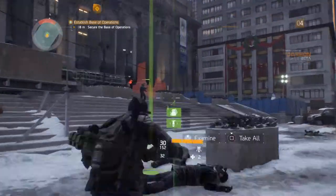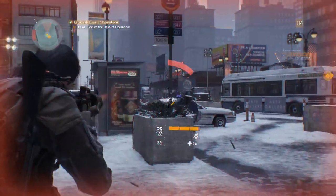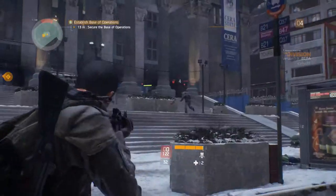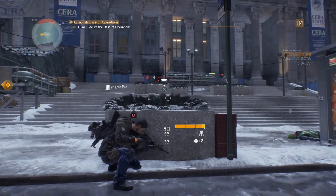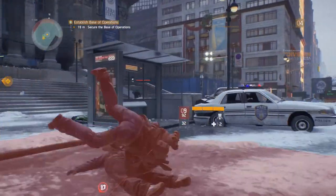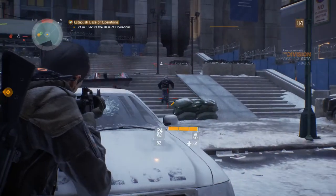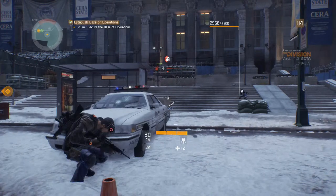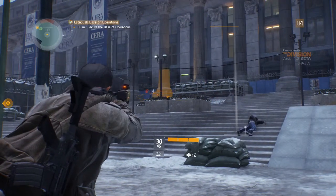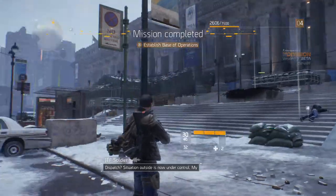The gun seems to use ammo very quickly and I find myself reloading at the most inconvenient times. Double tapped X and did a diving jump out of the way of a grenade. Took some damage there — that's what I mean about the inconvenient reloading. Used the sticky bomb and got someone. Excellent, we killed them!